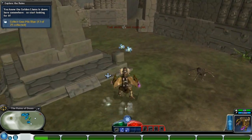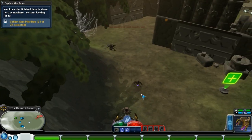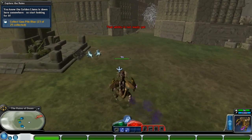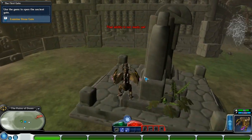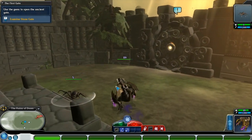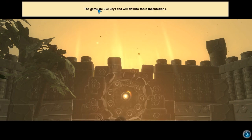Gem collector destroyed. I guess I have to destroy all of this. I'm destroying some tomb spiders. Okay, how do I... Misread the mini-map there. I thought it was that statue in the middle that I had to click on. Spider's glitching out down there. The gems are like keys — they fit into the indentations. Time to find out what's on the other side.